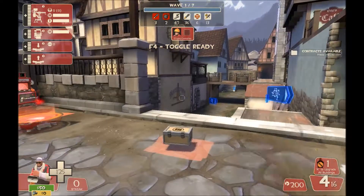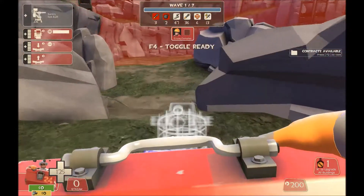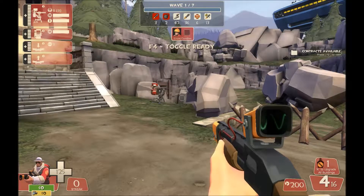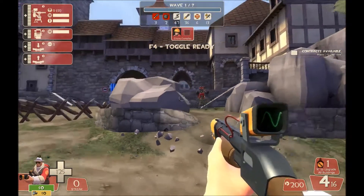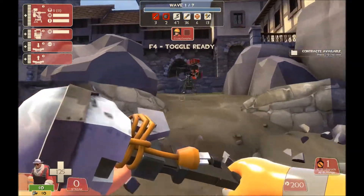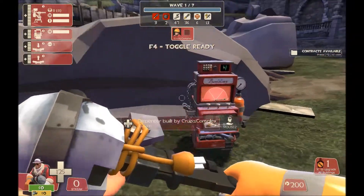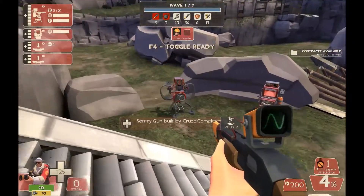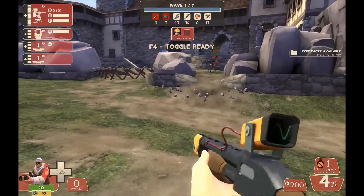Now let's talk about the sentry gun. Back at the front of Rottenberg — a lot of new engineers put the gun right here in the most forward position. That's acceptable but very aggressive and it will get spammed out very quickly. Most robots drop down right here, so the first thing they see is likely the gun. They'll spam it faster than you can heal it in almost every instance. What I often see is new engineers building their nest with the dispenser right next to the sentry like in casual, sitting there whacking their sentry — then some demo robots lob grenades over and the whole nest goes down in one fell swoop.